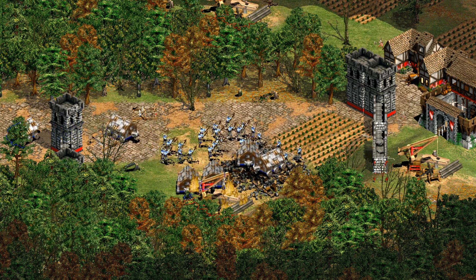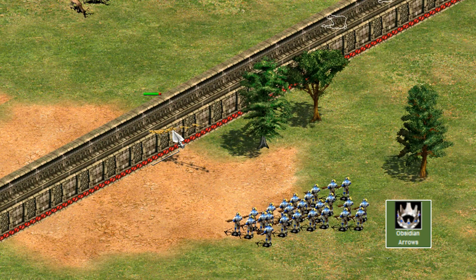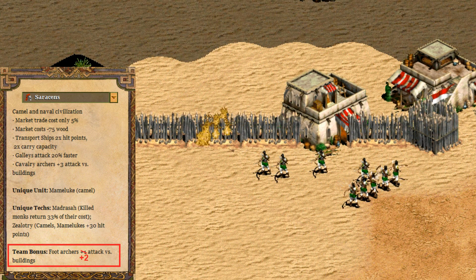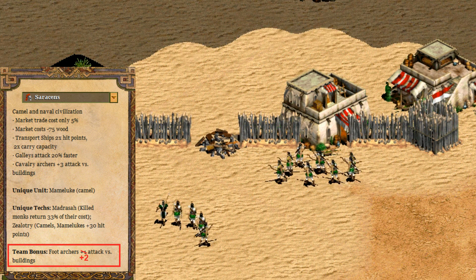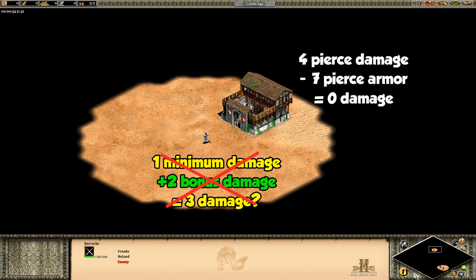There are a couple of special exceptions. The Mayan crossbow line with obsidian arrows does six bonus damage to buildings, and because it's bonus damage that six is the new minimum damage they'll do to wooden buildings and castles. As a side effect, they also do a minimum of 12 damage to stone walls, gates, and towers, which isn't advertised in the game. Similarly, the Saracen team bonus gives foot archers two bonus damage against buildings, meaning a minimum of two damage as opposed to one. You might think it should be three, since regular pierce damage does a minimum of one and you're adding two more, but the one-damage rule is applied at the very end. The pierce damage is negated by most buildings' armor, leaving only the two bonus damage, which the game sees no reason to round up.